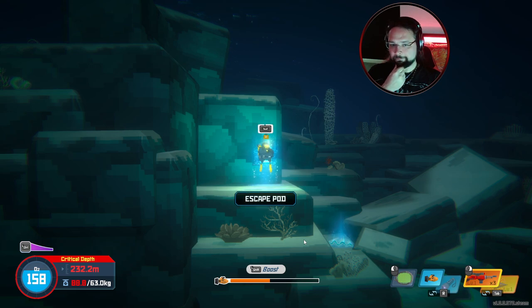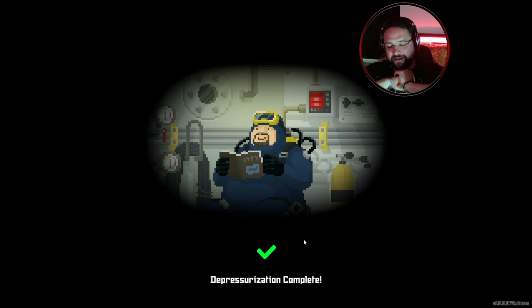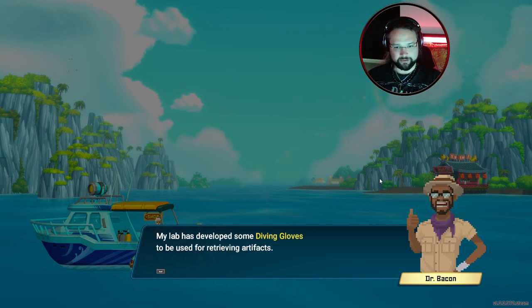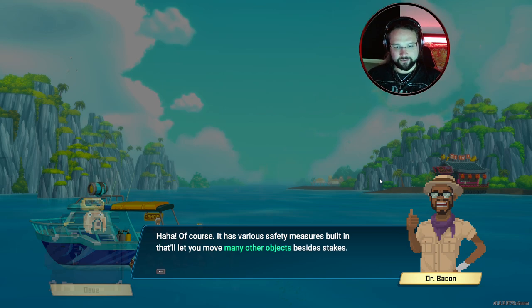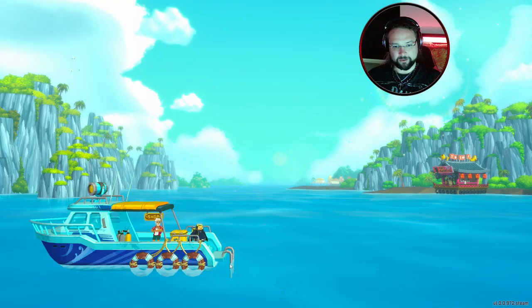All right, we're escaping. There's going to be some text when we get up here, and that's going to be where we wrap the episode up once the text is cleared. Dr. Bacon — the roadblock to the sea people village, how fascinating. My lab has developed some diving gloves we use for retrieving artifacts — that should let me pull out the stake without my hand slipping. It has various safety measures built in; it'll let you move many other objects besides stakes. The long dive must have been tiring — get some rest, I'll explain the details tomorrow. I'll come to the boat tomorrow morning.